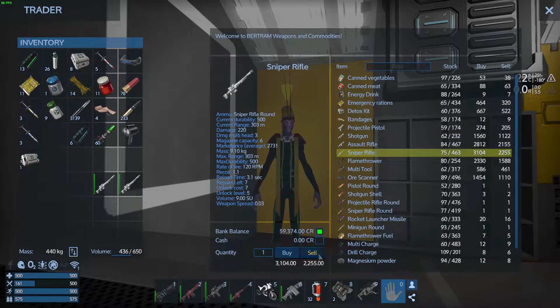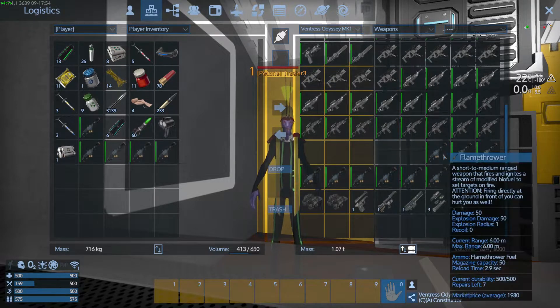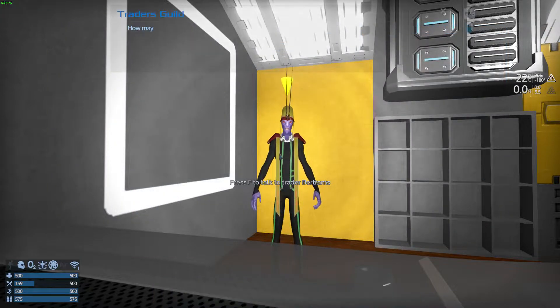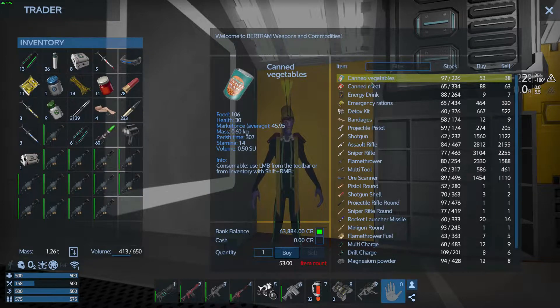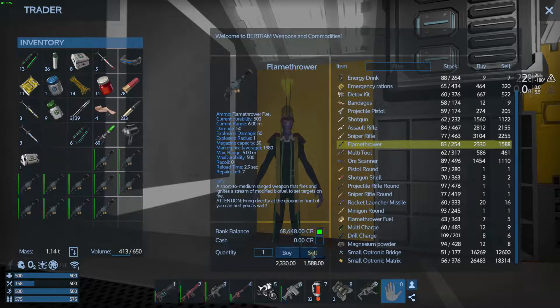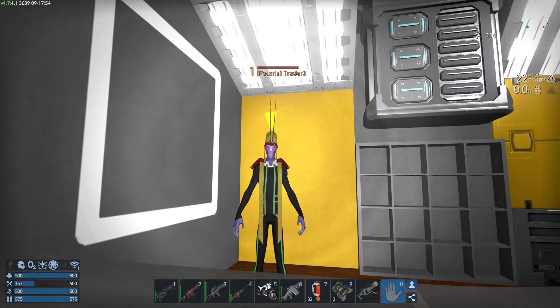A couple of those, a couple of those. Yeah, we probably don't have enough to buy the matrixes as of right now - we've got 63,000. He does buy flamethrowers though, and I saw we had quite a few of those. Let me grab these. Yeah, let me sell all those. All right guys, give me a second, let me go do all this selling and we'll be right back.